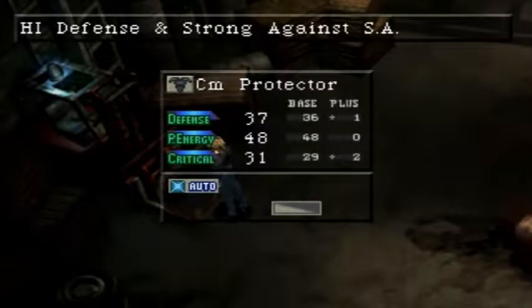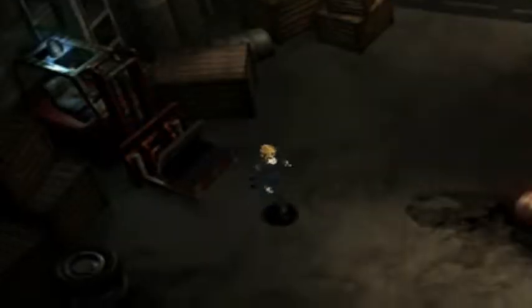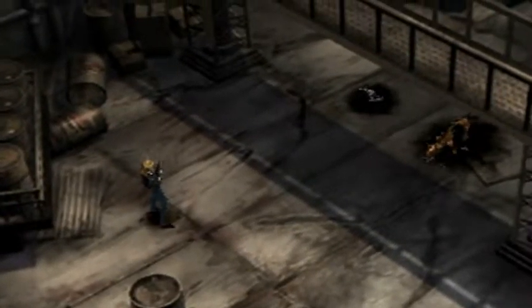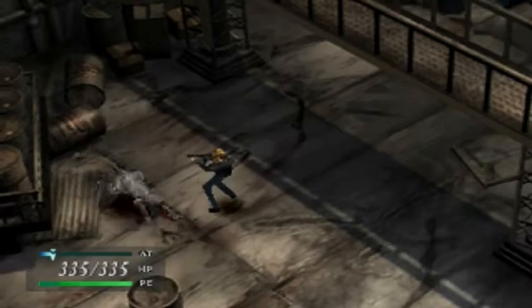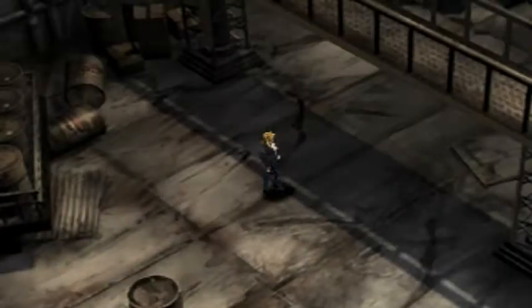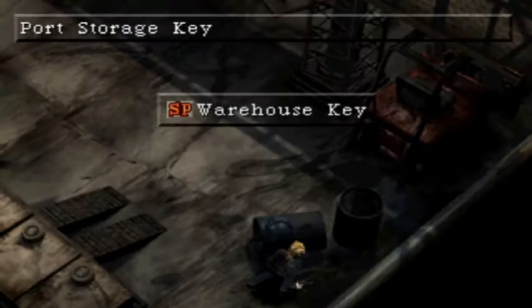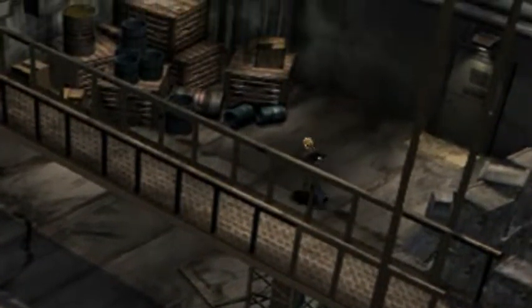Got a crate right off the bat — CM protector, which I think is better than the best we got now. Yes, it is. Auto heal also — nice. Let's head farther into the warehouse. We got a mutated cat chasing a rat, which mutates and chases him off. The enemies in here are a lot stronger, but I'm pretty confident with the AK we've got. Got something shiny down here — a warehouse key. I think we need that.